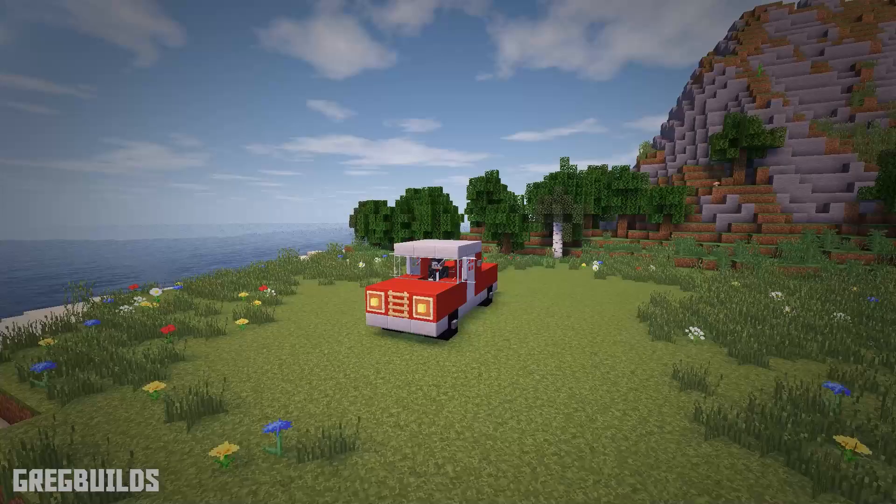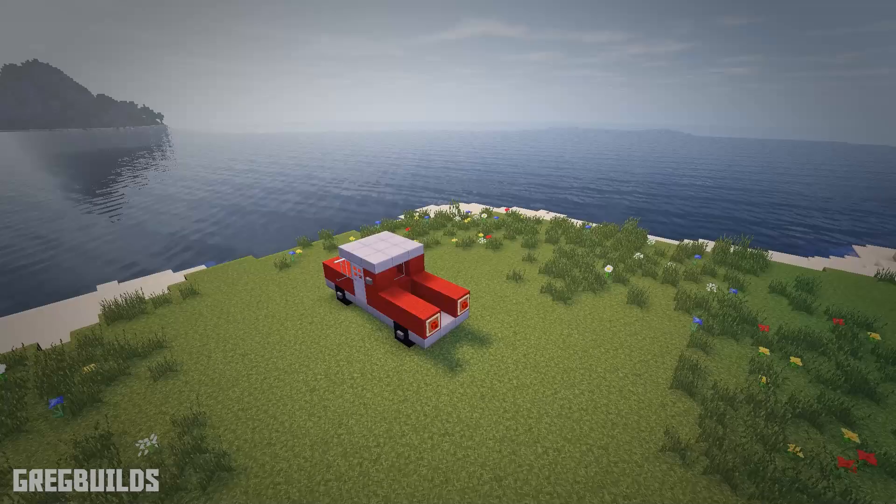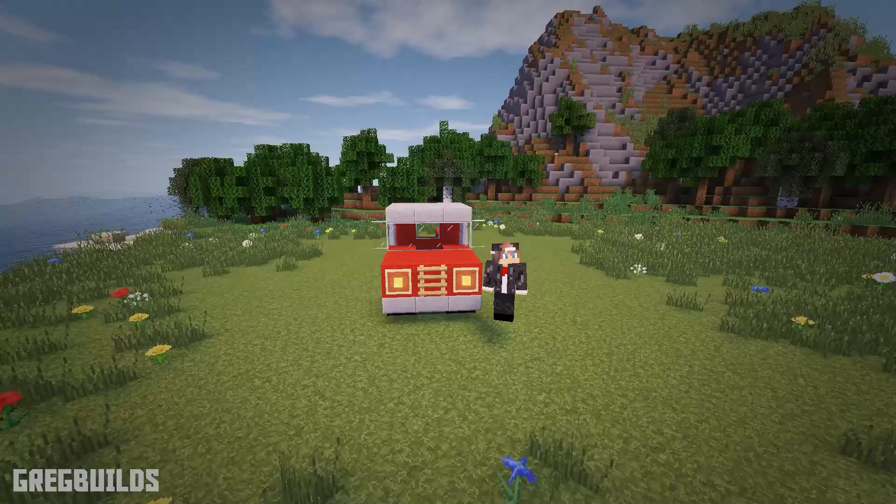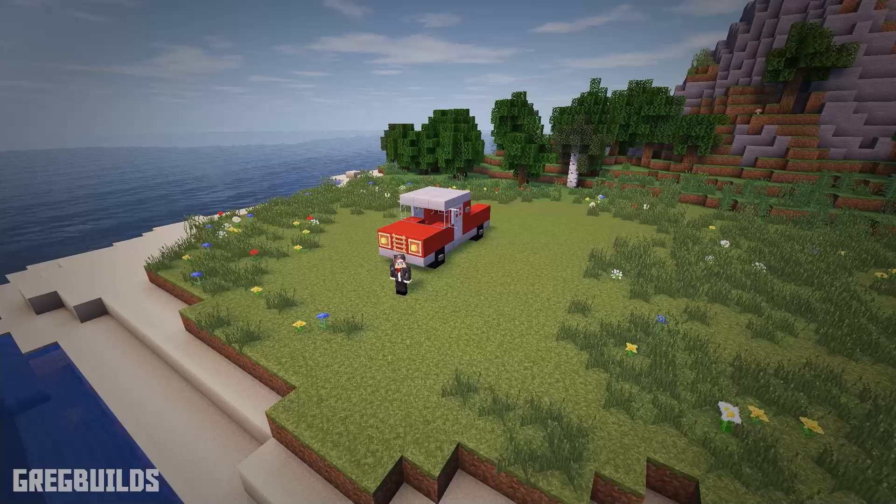Hey guys, I'm Greg Builds and welcome to this Minecraft build tutorial. On this episode we're going to create a pickup truck. This truck would look great in one of your Minecraft streets, in front of one of the suburban houses, farm houses, or any other house, as well as a city or village. This build will add detail to one of your worlds, and I'll break it down into easy to follow steps. This build is broken down into three steps, so without further ado, let's start the build.